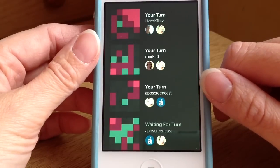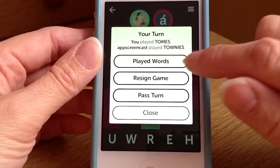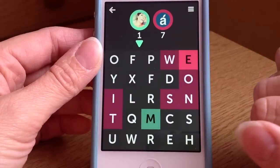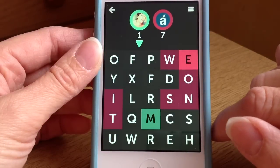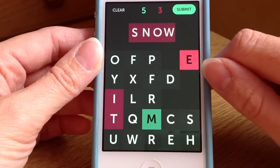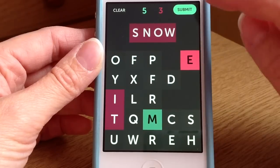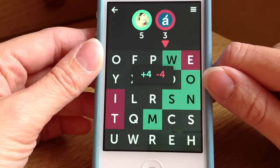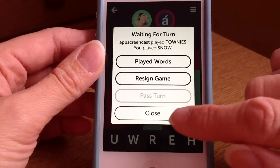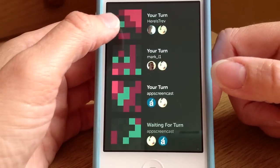You just work your way through and do that with every game. You can see which words they've played. I'm going to go with 'snow' — you can see the points change at the top, so if I make that word it would be 5 points to me and 3 points only to them. I'll go ahead and submit it. That's also where you can start a new game or pass if you just can't think of any word, which I'm sure will happen soon enough.